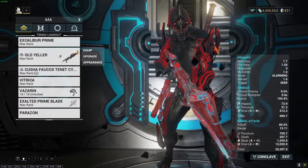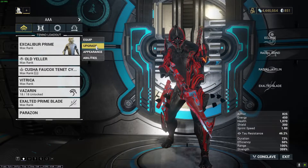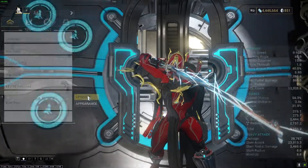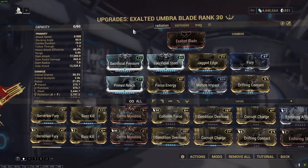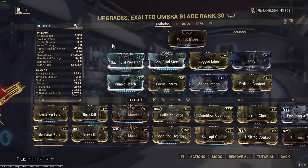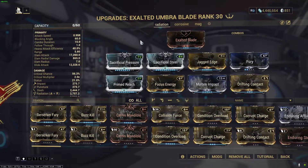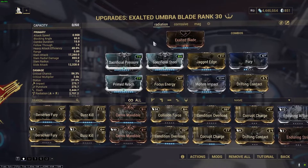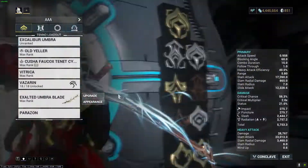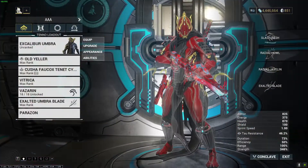One thing I wanted to mention: obviously you don't have to spend money or farm with Cephalon Simaris to get Umbra Forma for Umbra. If you equip Umbra and look at his Exalted Blade, he's got two Umbra Formas on there which gives him better stats — I haven't done that with Excalibur Prime's Exalted Blade. So Umbra actually has more crits. You also save a lot of resources, have a better setup from the start, and it's a pain to try and get Umbra Forma — although it is possible.